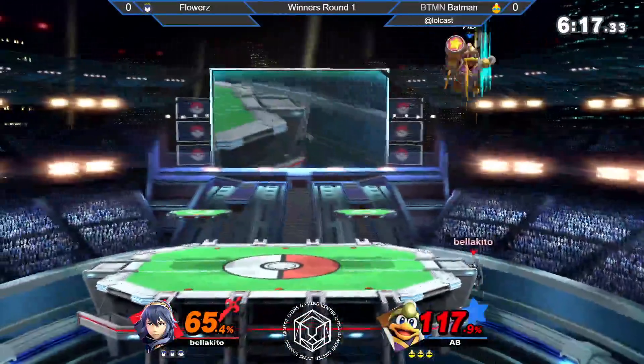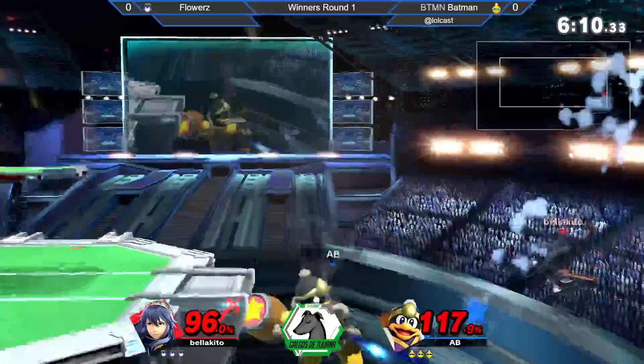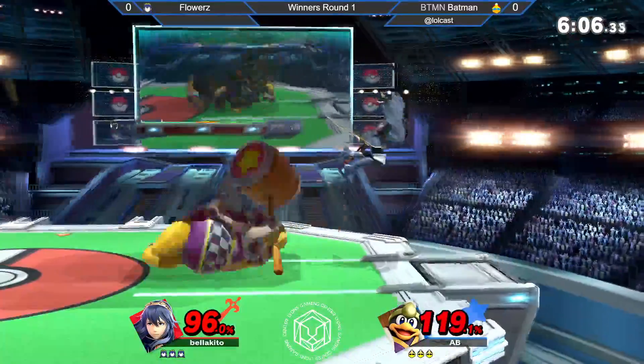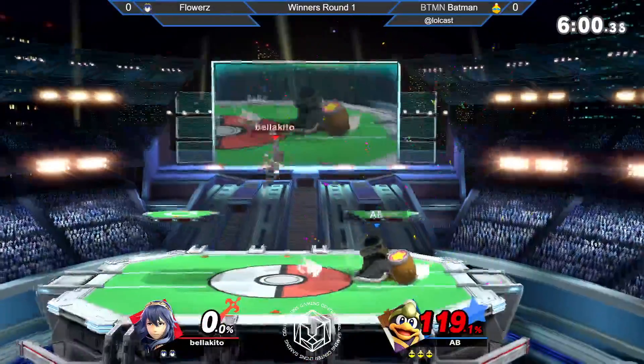Ojo con el edgeguard. Muy bien esperado, pero las estrellitas ayudan muy bien a Batman. Virgil edgeguard. Se van bien deep los dos, cada quien. Si uno no jala, dos sí — dice el Batman.